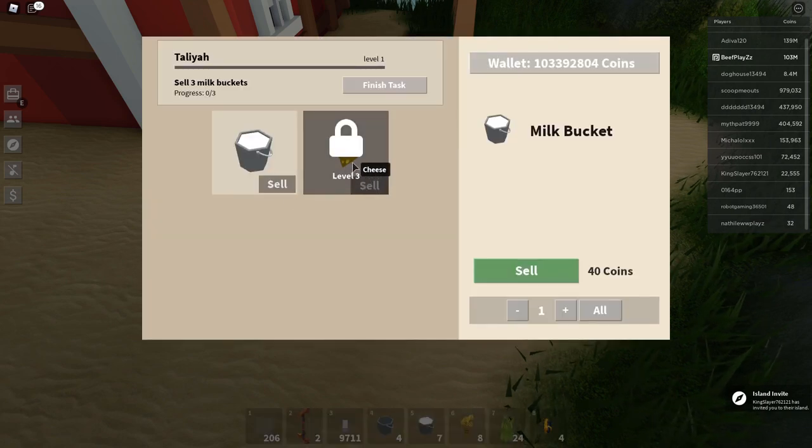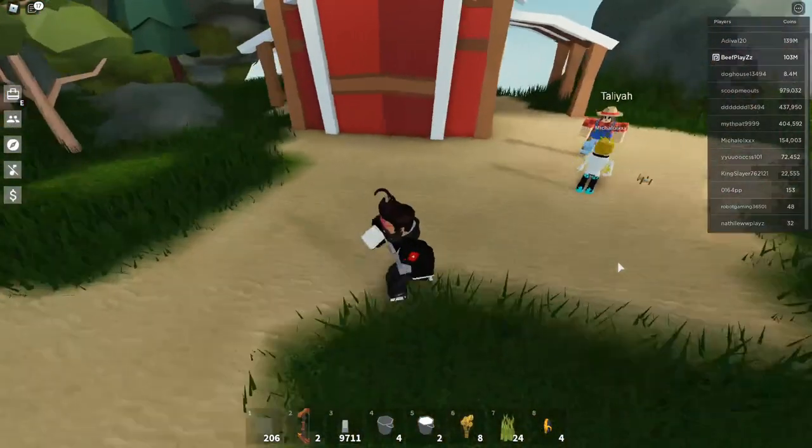Let's look at the offers. There's cheese — you have to be at level three to get it. As you can see, we can sell three milk buckets here. Let's sell three. Perfect, let's finish that task. So we're halfway there.